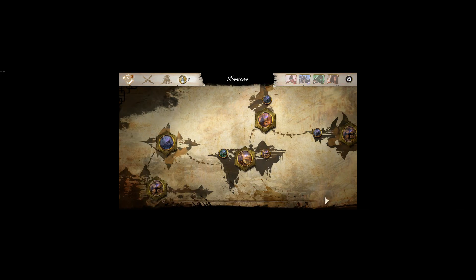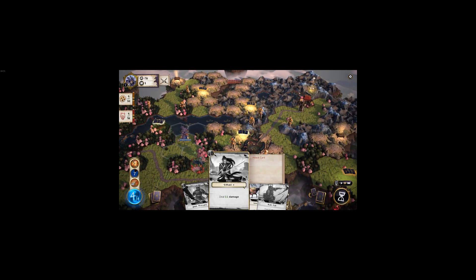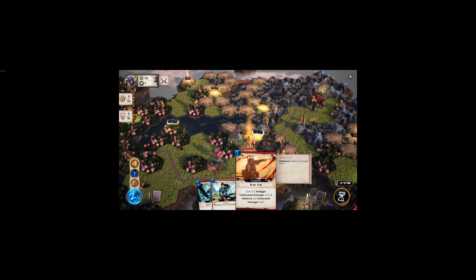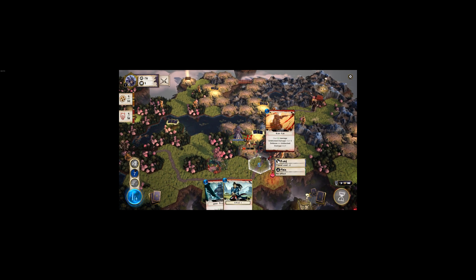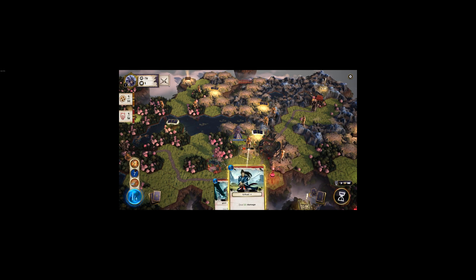So what it is — it's not a typical deck builder where you build a deck like Slay the Spire and complete the game with that same deck. What Mahou Kenshi does is as you play, you unlock a library of cards. When you play different missions, those library cards are available for you to purchase, find, or explore.